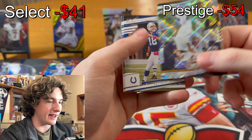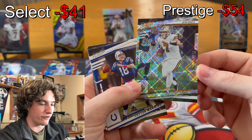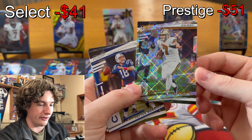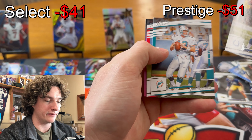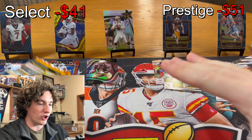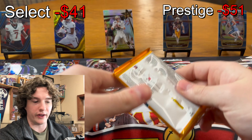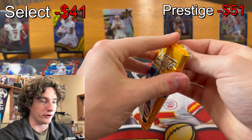We got a Tyreek Hill Diamonds — interesting. These are really clean inserts. Peyton Manning, Dan Marino, Travis Kelsey. One thing about these two products: the retail color parallels are both super clean. You got those nice Diamonds which are super clean, and then the lasers from Select are also super clean.